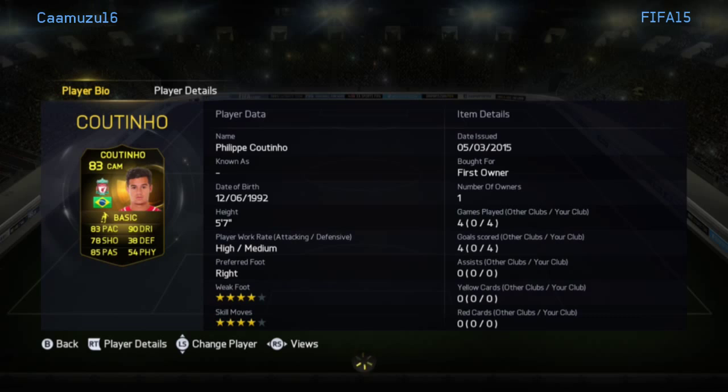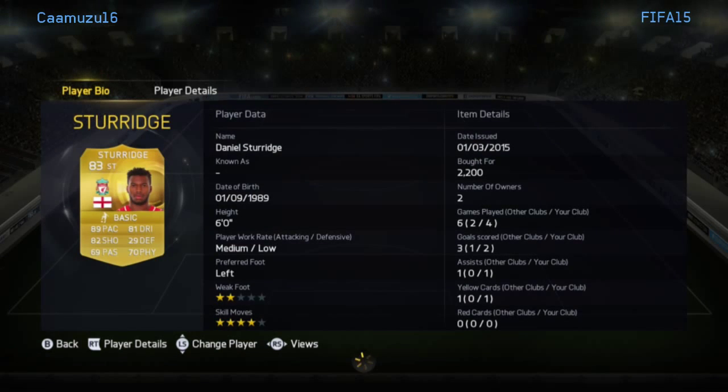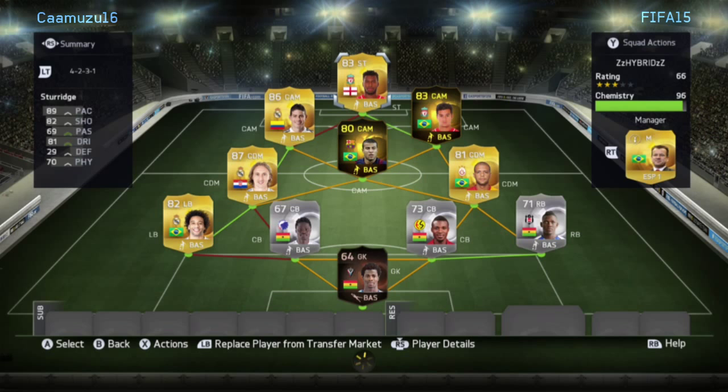I've scored some amazing goals with this team so make sure you check that out. Finally, we've got Sturridge — I mentioned he and Rafinha play well together. I might get rid of Sturridge and get someone like Remy, but at the moment he's doing decent: 2 goals and 1 assist in 4 games — nothing too bad.